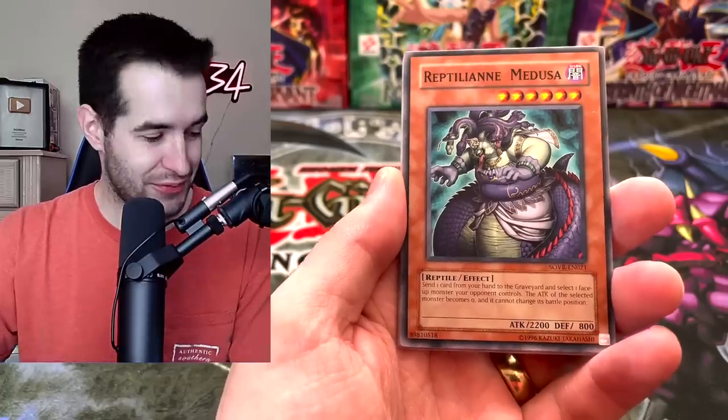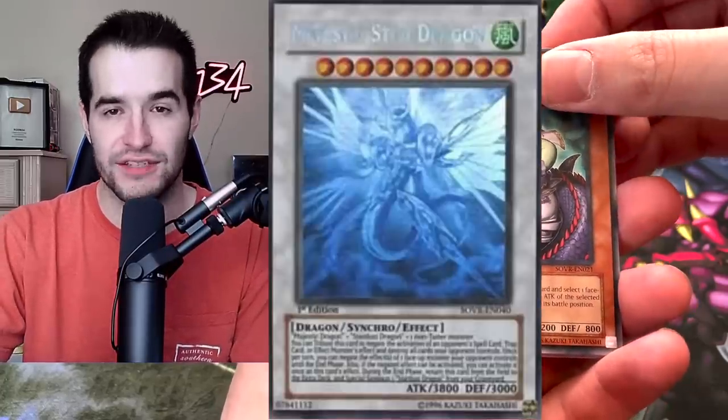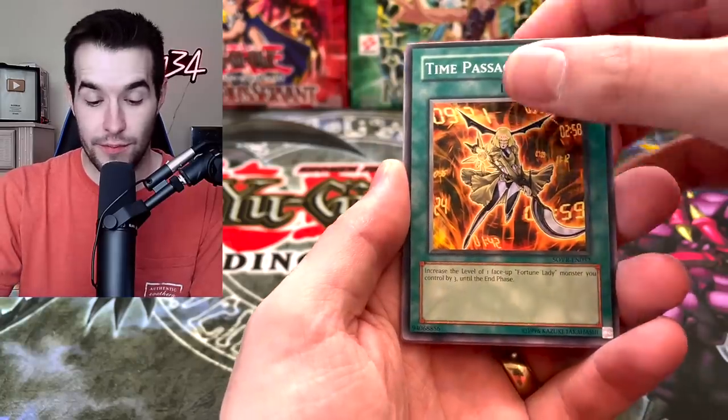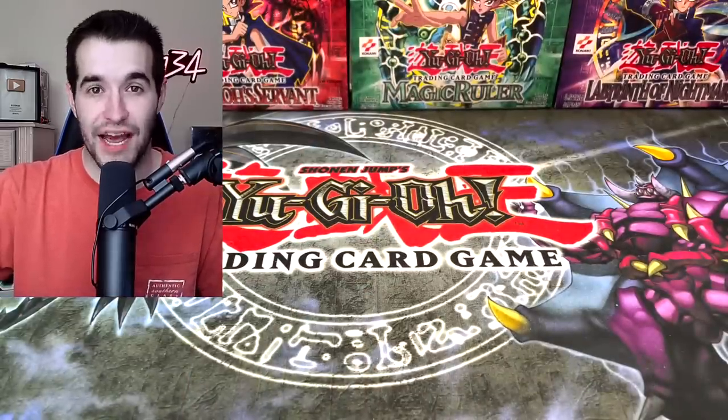Can we pull... what is it? Which Ghost Rare is this? Majestic Star, I think is what it is. Ghost Rares? I'm down. Witch of Fate. And Sea Panther. Actually, I don't know if I could handle another Ghost Rare. I almost died right there. I feel like it should be over.